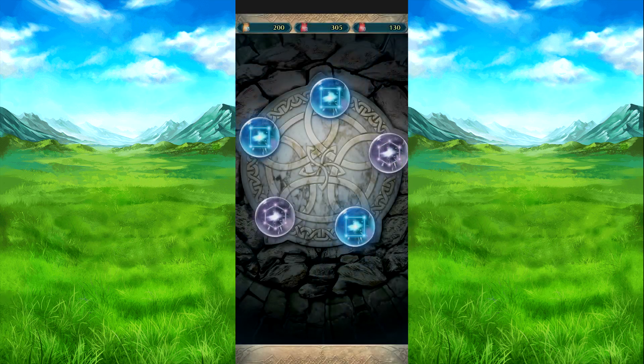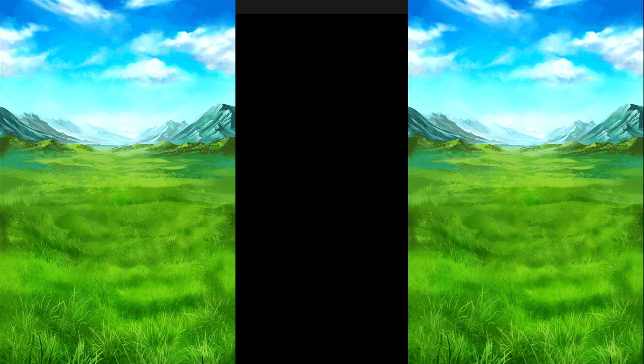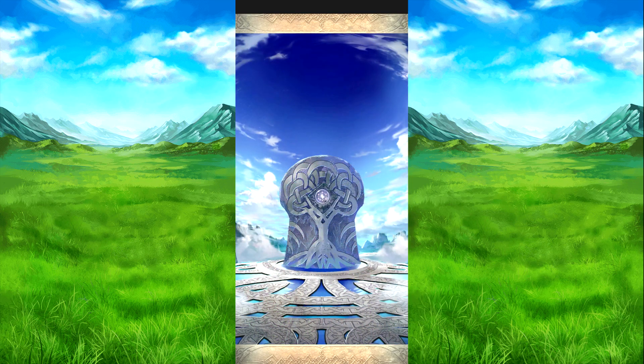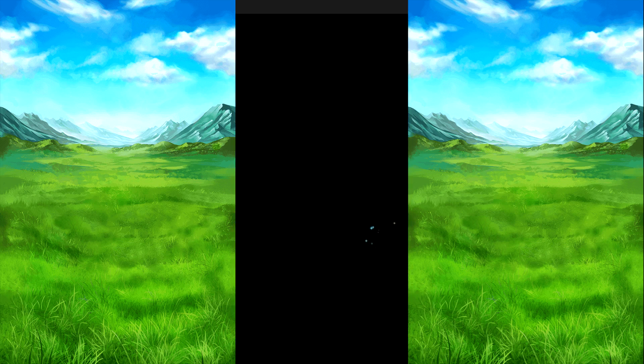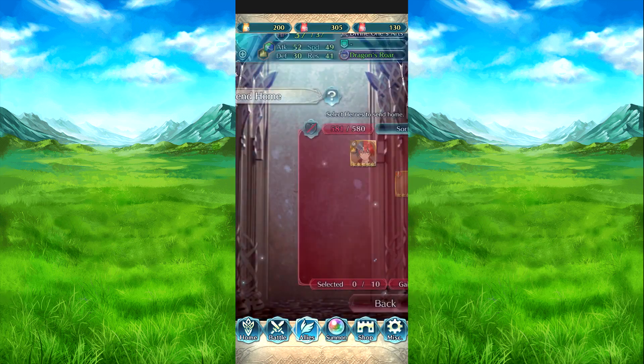I'm looking at two colors — both are here. I don't have Triandra or Bernadetta, so we'll try for Triandra. Could have gone for Bernadetta — I was debating. I got a unit, that's fine. I think we have our pulls — the backup kept pulling up.